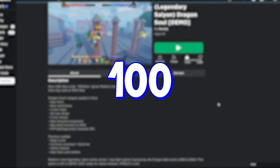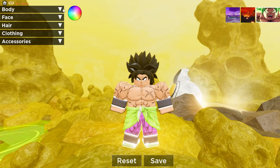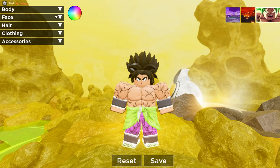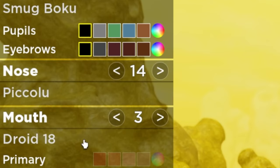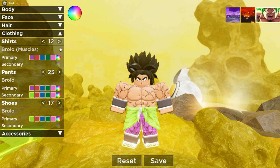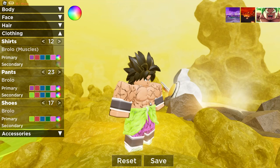Here we are — we made Broly, and I think I did a very good job. I'll show you guys exactly how I made him. Body: height with link, skin tone as well. Fighting style: I got Broly's Super, which you get from the Game Pass. Face: smug, Boku nose, Piccolo mouth, Joy to 18, and no marking. Broly's clothing settings: 12, 23, 27. I think we did a pretty nice job — we look just like him.